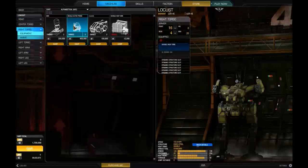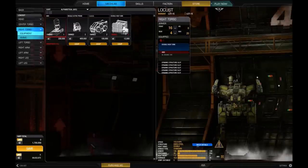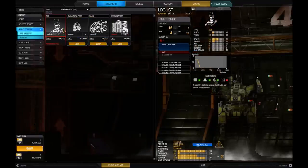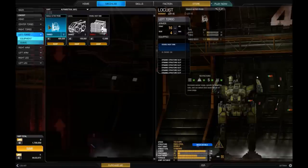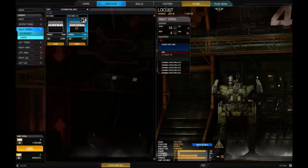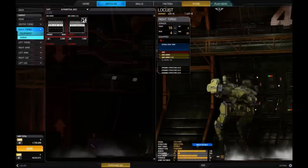With that space, we could equip an AMS system — that's half a ton. As you can see, this adds a new section. Basically, as incoming missiles are fired toward friendlies or yourself, the AMS will automatically knock some of them out of the sky. It's not 100% effective, but it'll get roughly a third of the missiles fired at you in any one salvo shot down. We'll also need ammo for the AMS system — you can put in half tons or full tons, getting a thousand rounds per ton.